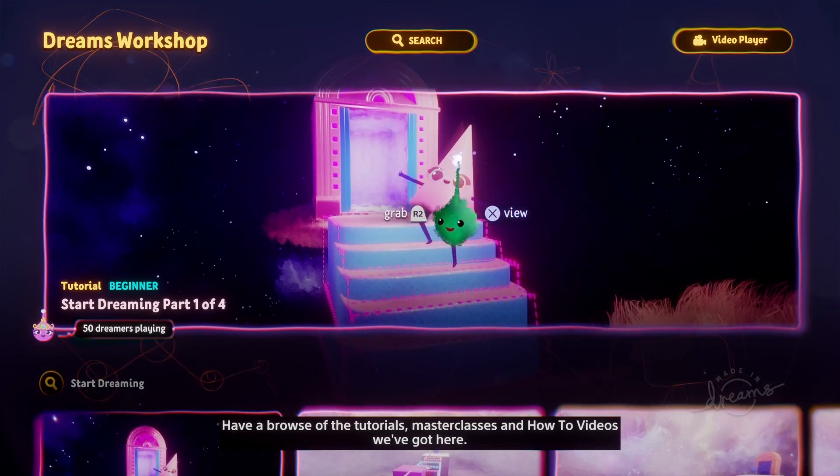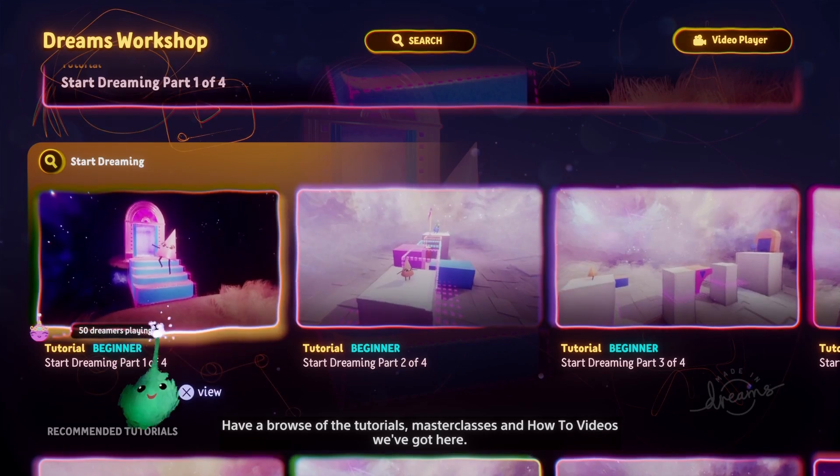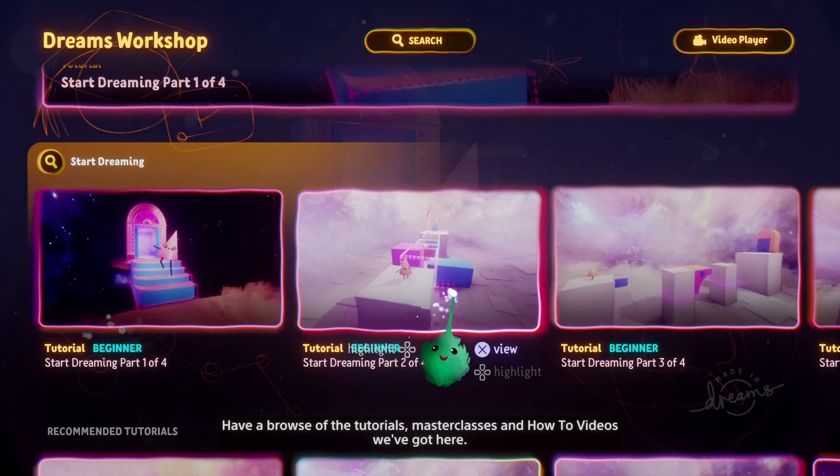I definitely recommend doing the basic tutorials. You're going to need to know how to do stuff like scope into groups, select things, and use tweak menus. Now let's open up a new level and really make you feel the depression and anxiety wash over you as you understand slowly that you have no idea what you want to make.